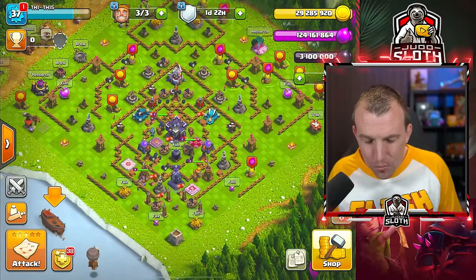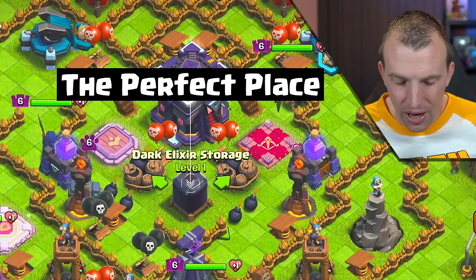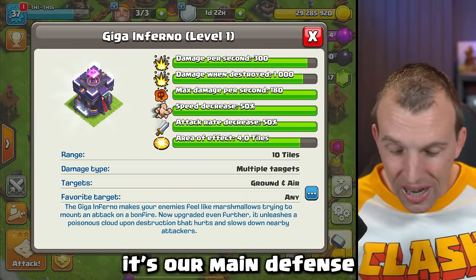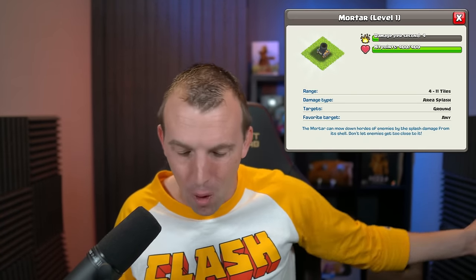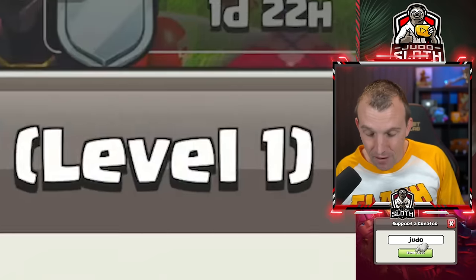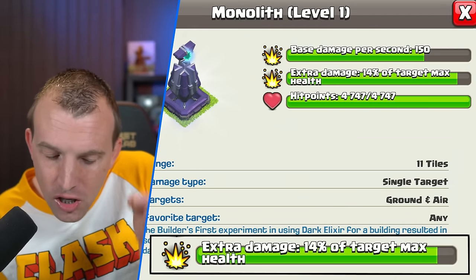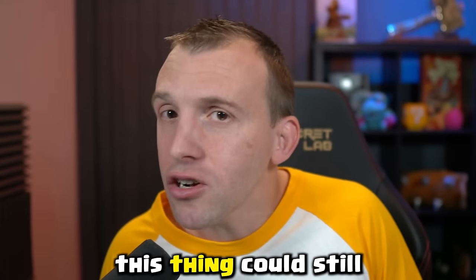I think this is a good enough base design to try our first defense. The Dark Elixir is centralized between the Town Hall — which at level 15 is our main defense at 300 damage per second, almost 100 times our level 1 mortar — and the Monolith, at 150 damage per second at level 1. That's not far away from a max level Monolith. And 14% of the target's max health means that even maxed heroes could be taken down.